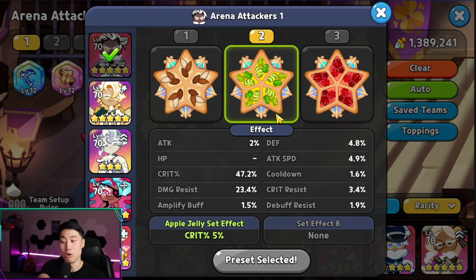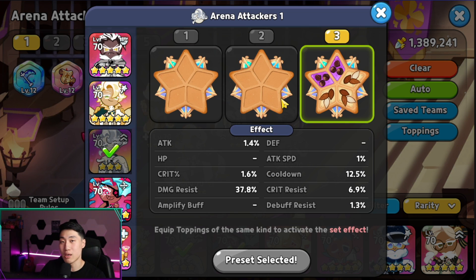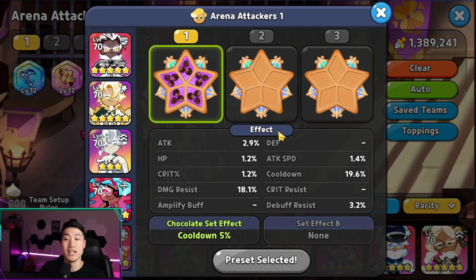For toppings, we're going with a full crit build for our Crunchy Chip. Searing Raspberry for our Clotted Cream, focusing on damage resist, attack, and cooldown. Oyster is using two Swift Chocolate and three Solid Almond, focusing on damage resist and cooldown — you need at least 11.2% with the maxed Jelly Watch to keep three soldiers in the field. Twizzly is using three Searing Raspberry and two Juicy Apple Jelly, giving decent damage resist, crit percentage, and attack. Sparkling is using five Swift Chocolate so we can get that 25% crit buff as soon as possible.